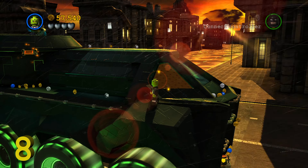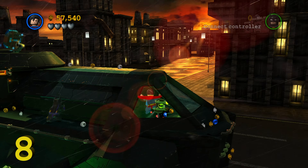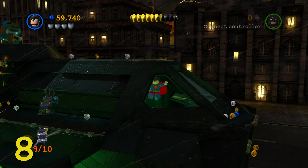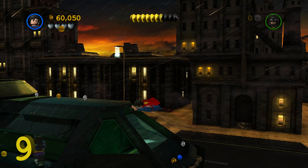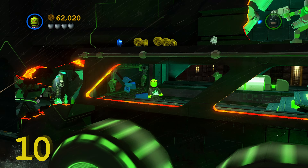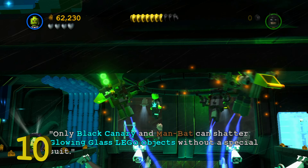Minikit number six: as we progress our way into the next room, over here on the right side there's going to be some poison ivy plants, so we can walk right through that with Poison Ivy. And it's going to lead us over here to this kind of secret room with a bunch of Lex Luthor bots walking around. Destroy all of them and then you can grab minikit number six.